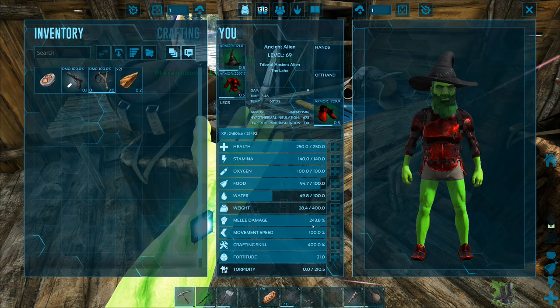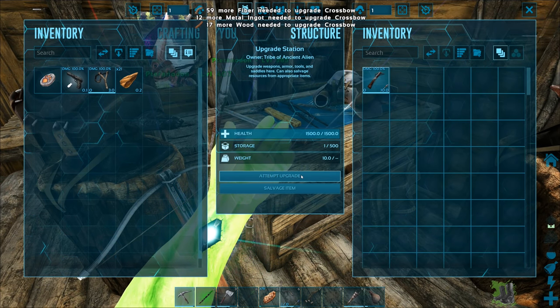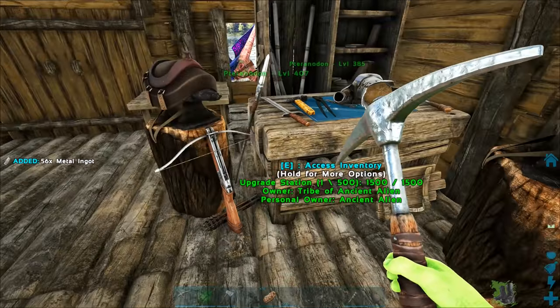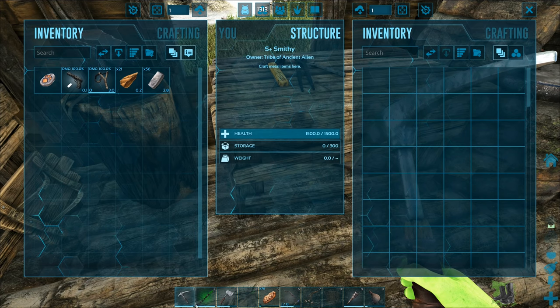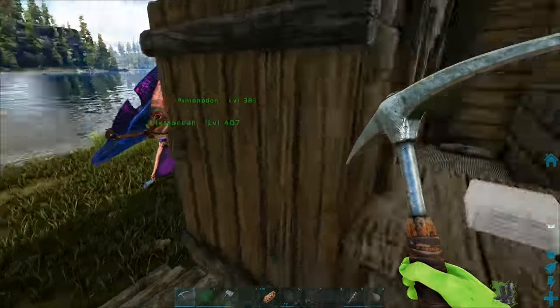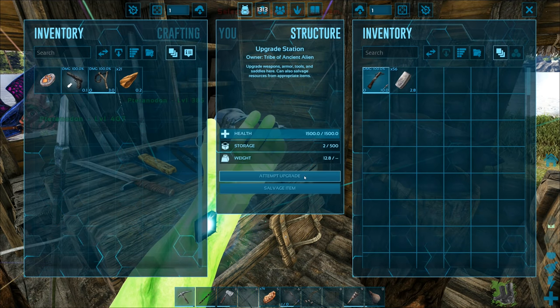If I want to upgrade the crossbow it costs 12 metal ingots and 50-something resources - might be able to afford that. I have 14 metal ingots. I was thinking about making a sword but it's 50 metal, and at the same time this ramshackle primal pike probably does more baseline damage anyway. If I'm going to kill something, knocking it out first and then killing it won't drop the loot like the epic loot - so I need to keep that in mind.